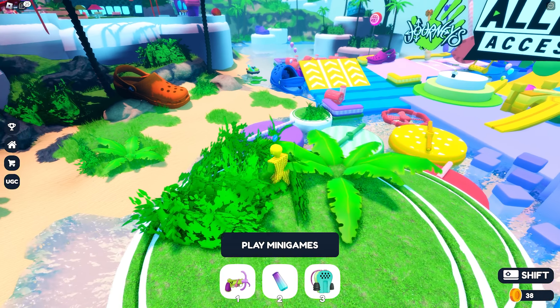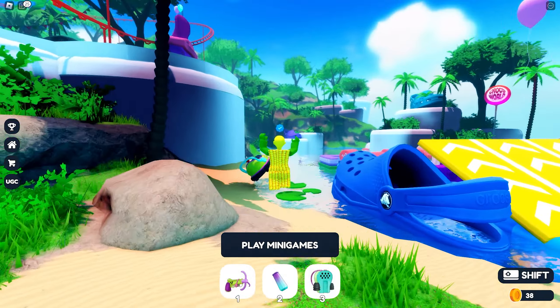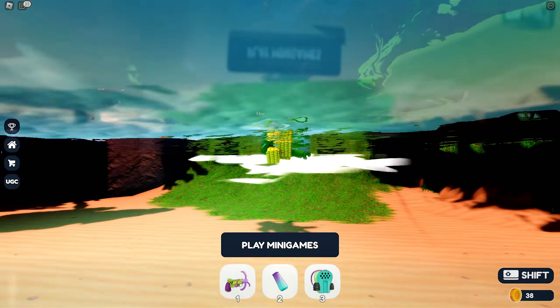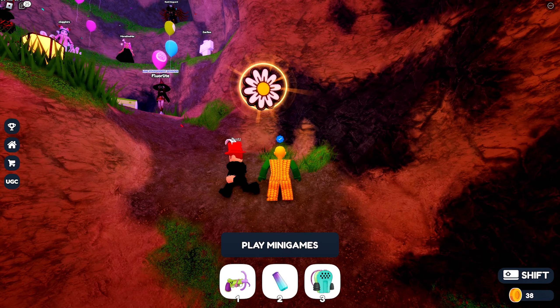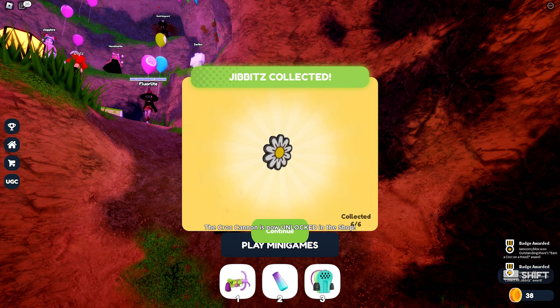Finally, the sixth gibbet can be found under the waterfalls. Let's go straight here — follow me. Now you just have to jump here and go inside. Here it is, and another one! We got the badge.